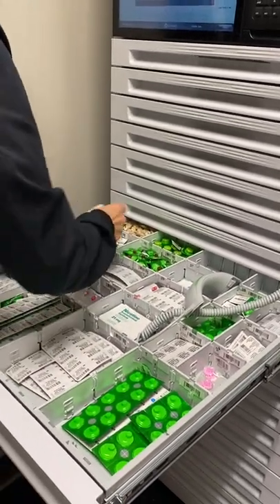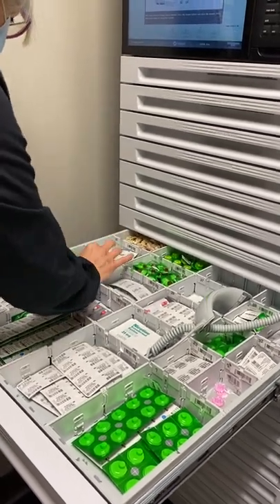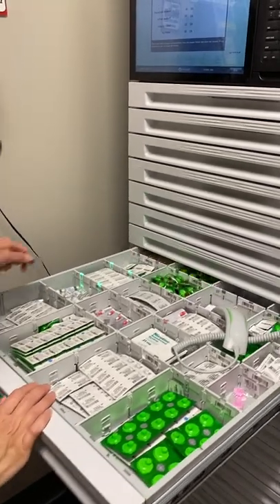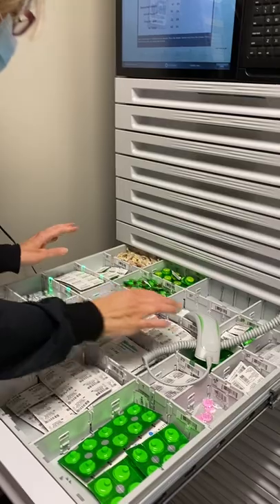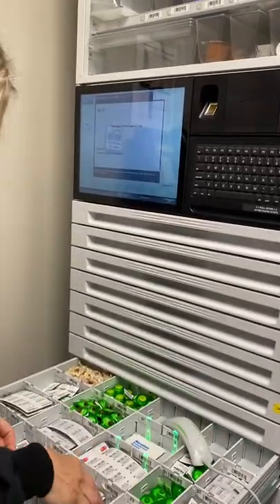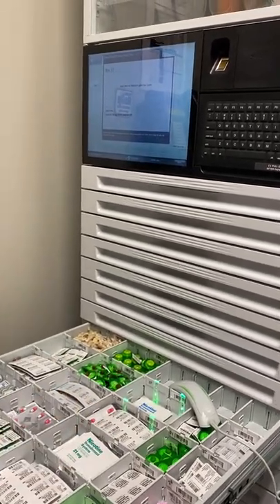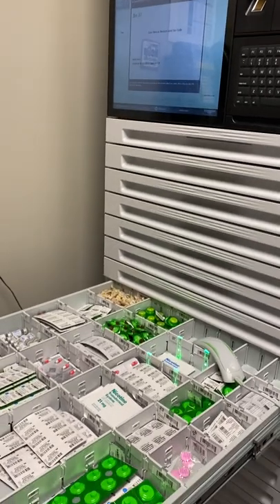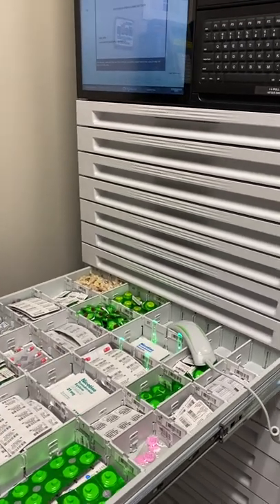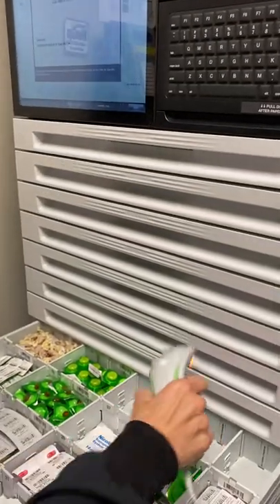Sometimes you've got to get creative and put them in there to make them fit. That looks pretty good. Going to the next item in the matrix drawer — there is a lot of nicotine in here, so I'm not sure why it prompted me. That makes me believe the on-hand is incorrect. If you see there are plenty of patches in there, that doesn't look right.